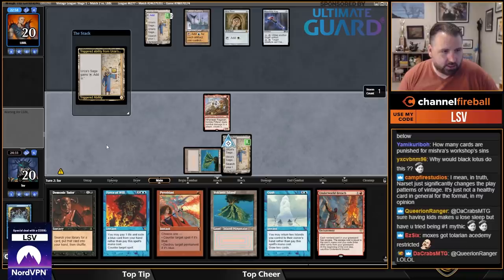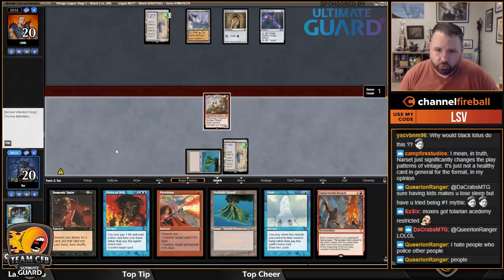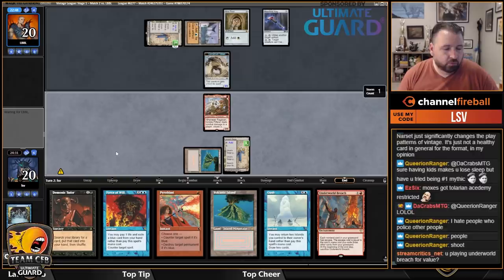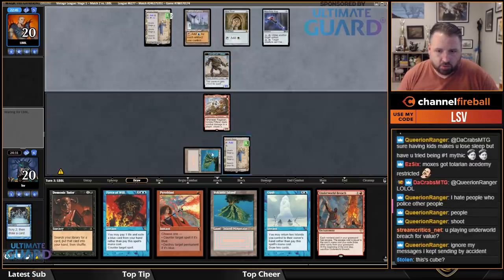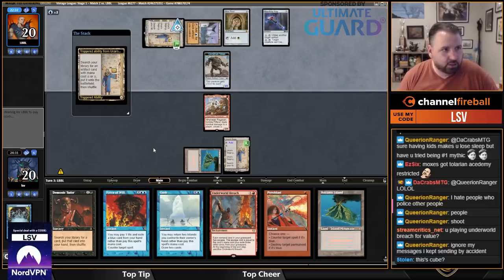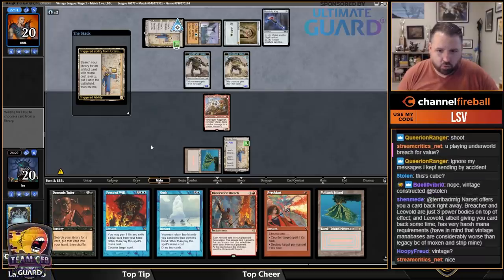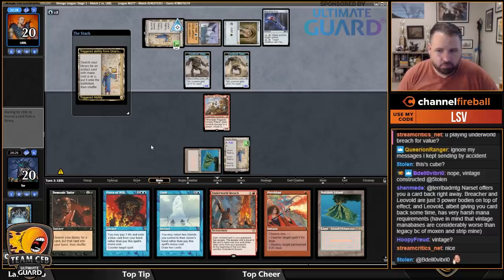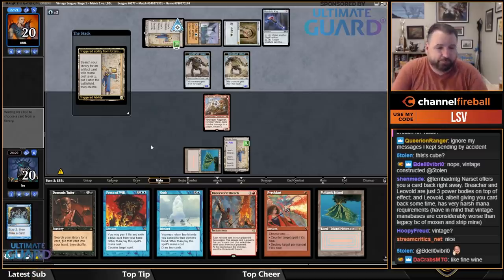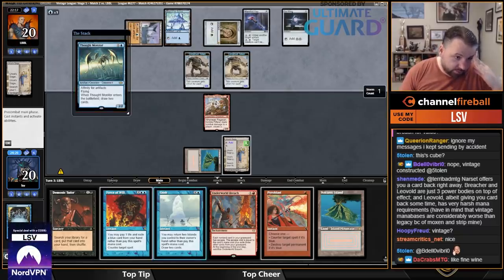Preordain — looking for a Bolt. There's a Breachers and Underground Sea. I think I just have to play this and hope to live for a turn or two, because I can't even attack — they get to make a three-three Saga token. I'm about to be facing five-fives or bigger. They're playing the thought monitor type deck.